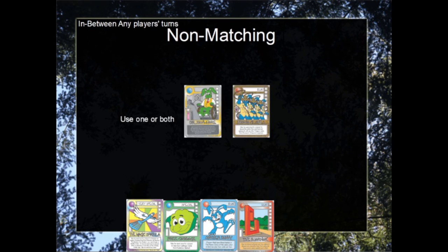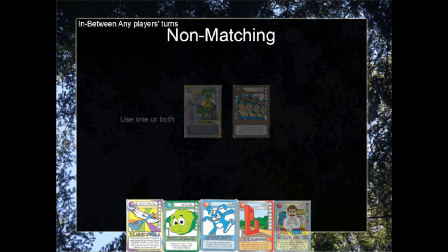Same example, except this time Dr. Xavi Hair is saved. I can interrupt play in between any two players' turns, use one or both of them, and then draw replacement cards for the ones used from hand.